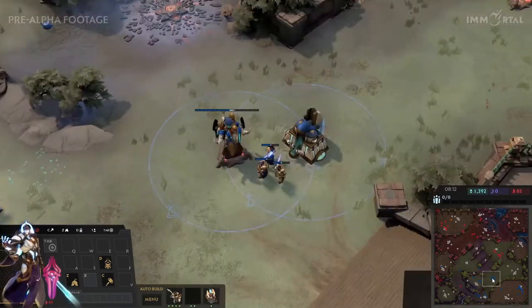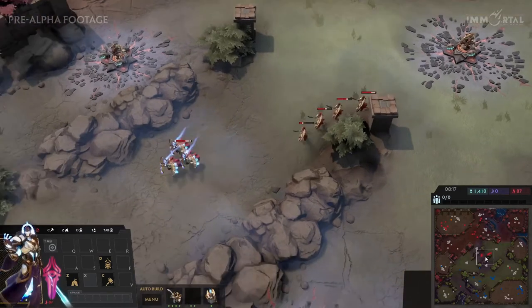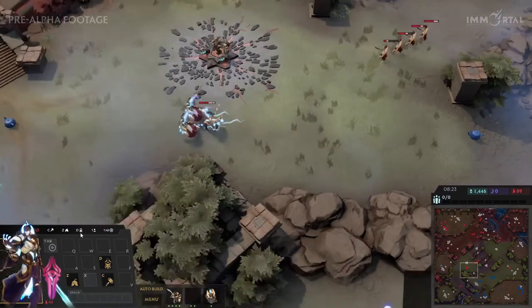Hydra still has his expansion so it's not too much of a loss. When you cancel the tower you get the power back, so it's really not a big loss for Hydra. I'd still put Hydra slightly ahead just because the expansion was that much faster.